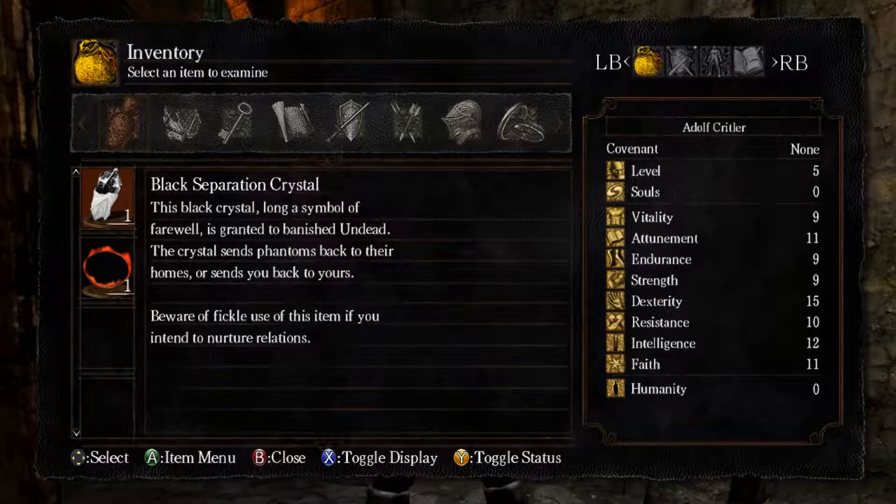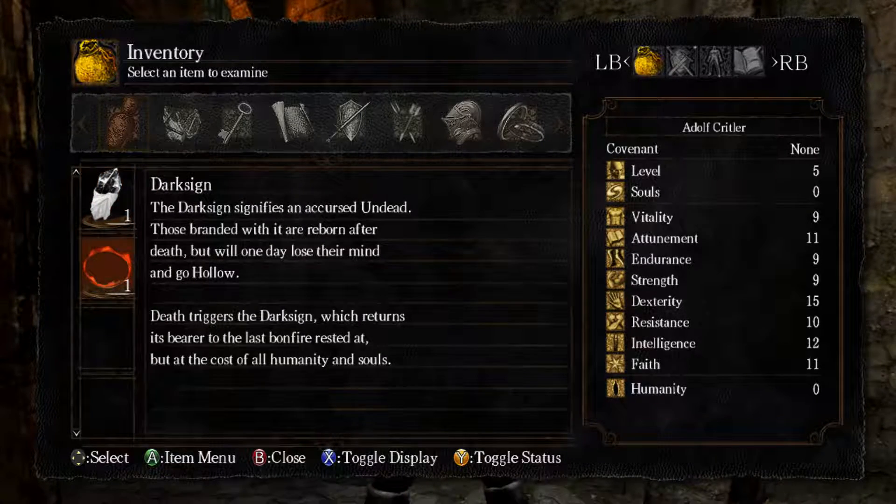Beware of fickle use of this item if you intend to nurture relations. And the Dark Sign is basically a suicide. The Dark Sign signifies a cursed undead. Those branded with it are reborn after death, but will one day lose their mind and go hollow.